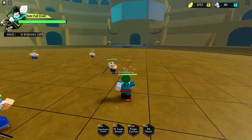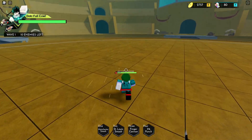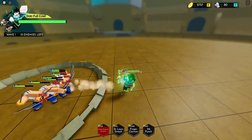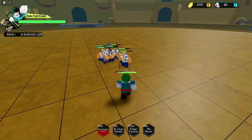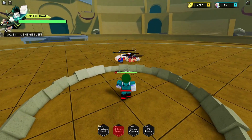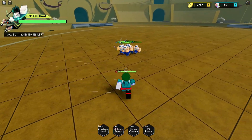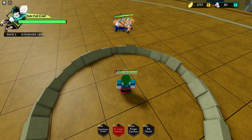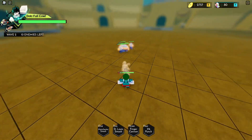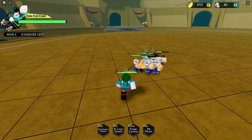We're at the Coliseum right now in infinite mode. Let's take a look at the moveset first. The first move is Manchester Smash — pretty solid animations on this one. Next is St. Louis Smash, which is a little weird. Actually, they might have fixed that. As you can see, you can definitely miss that completely if you dash back.